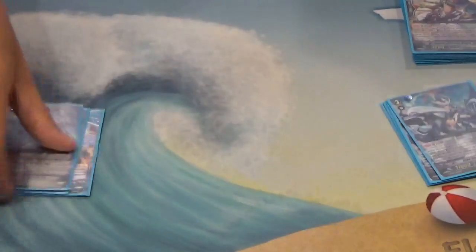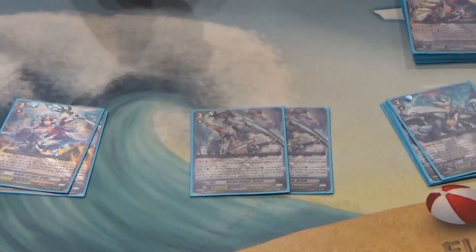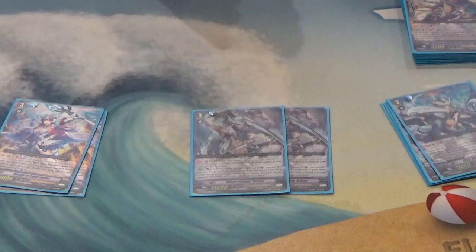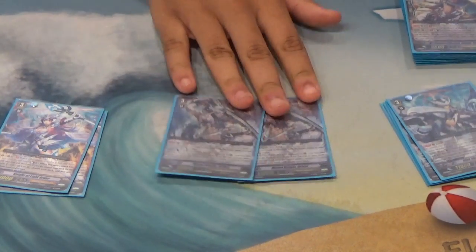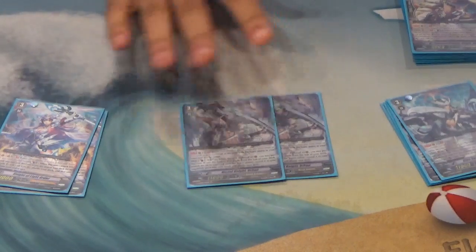Then we have two Model Knight Orhan. He is your Brave searcher. On ride: counterblast one, soul blast one — check the top five cards for a unit with the keyword Brave, reveal it to your opponent, and add it to your hand. His Continuous GB1 skill is pretty good defensively: all of your front row units with Brave gain 3,000 power. Since it doesn't specify your turn, it's active even on your opponent's turn. So if you're in Brave and your opponent is on a cross ride at 13k, without a boost they cannot hit you.